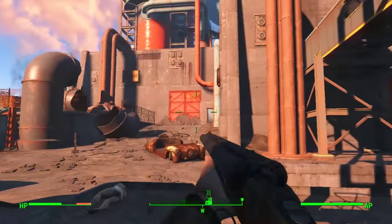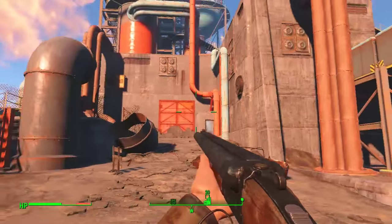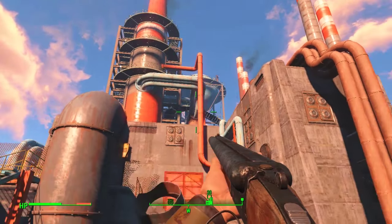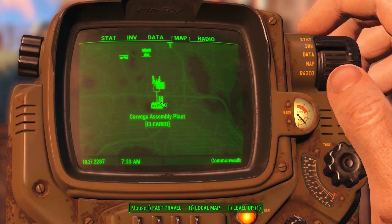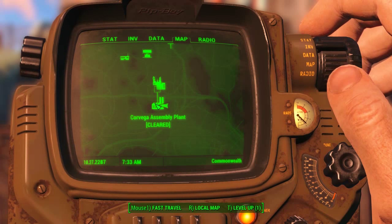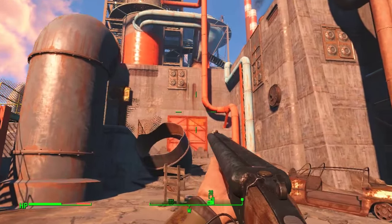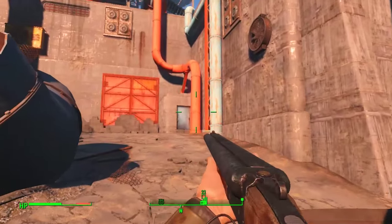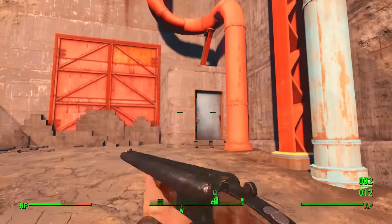Welcome back to another episode of Fallout 4 magazine location guides. Today I'm going to be showing you where to get the Grognak the Barbarian magazine here in the Corvega Assembly Plant. This will increase your critical hit with unarmed and melee by five percent.